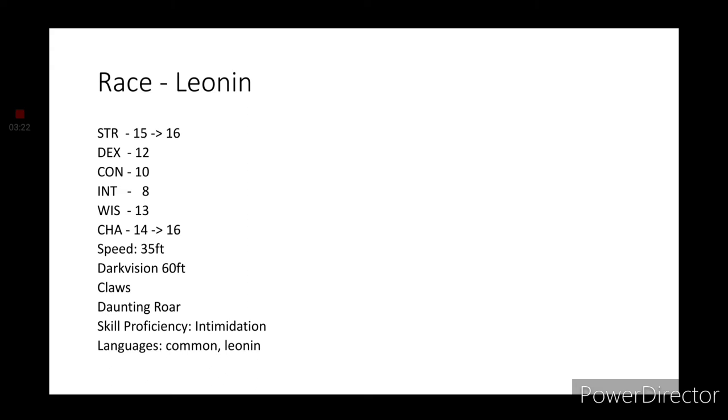For the ability score increases, we'll get a +1 to our Strength and a +2 to our Charisma, so 16 on both of them. You'll get a walking speed of 35 feet and darkvision for 60 feet. We get a Claws ability which lets us get a stronger unarmed strike, and Daunting Roar, which is a pretty good ability. We also get a skill proficiency in Intimidation. For Languages, we get Common and Leonin.